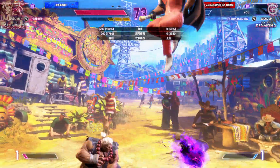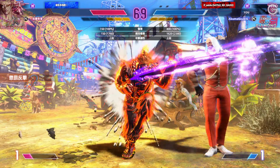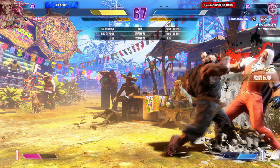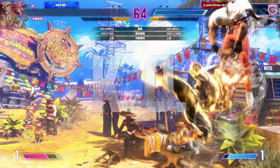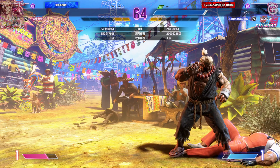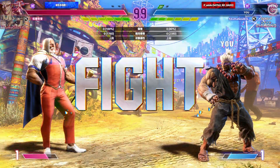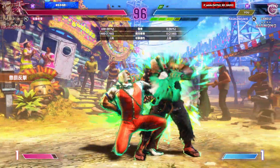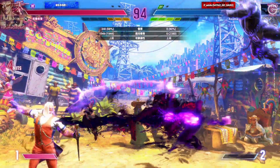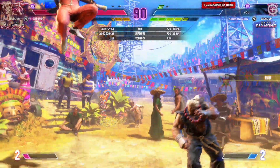Parries the projectile. Player two chases them down. In a dire situation, they can't afford any missing. Player two picks up the first round — that'll give them a psychological advantage. Opts to create space to start. How will they take advantage of everything that's happened up until now?